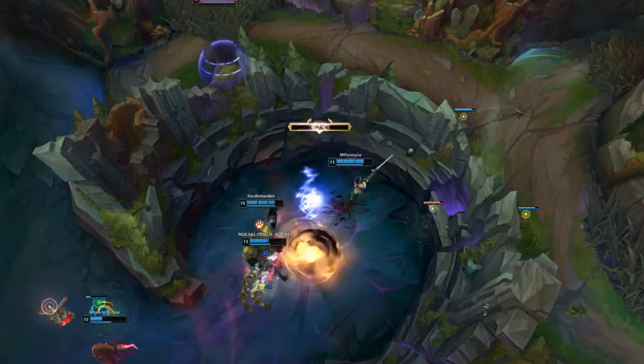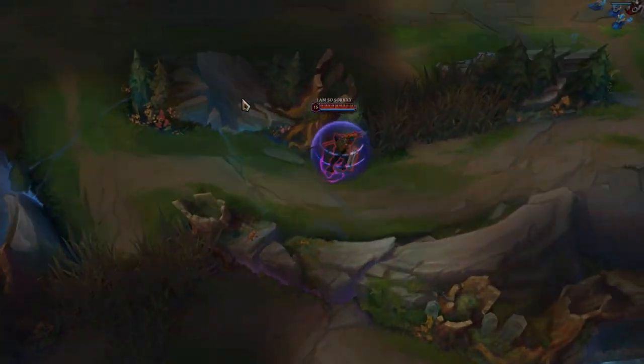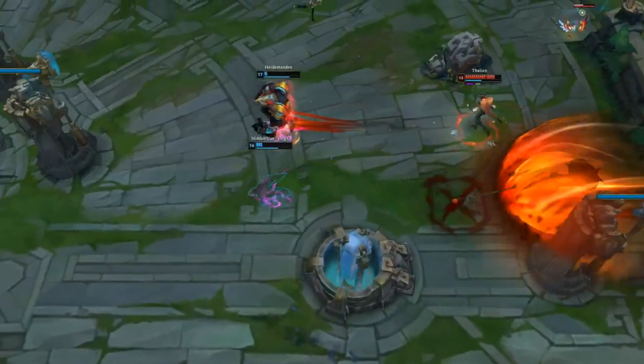Your main goal is either to get a kill on lane, to kill the jungler, or to roam bot and get kills there, gaining a large gold advantage so you don't fall off in the mid to late game.